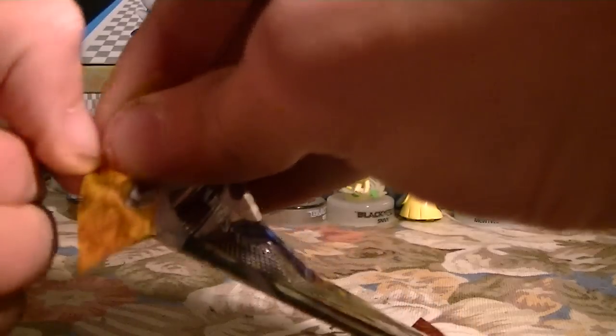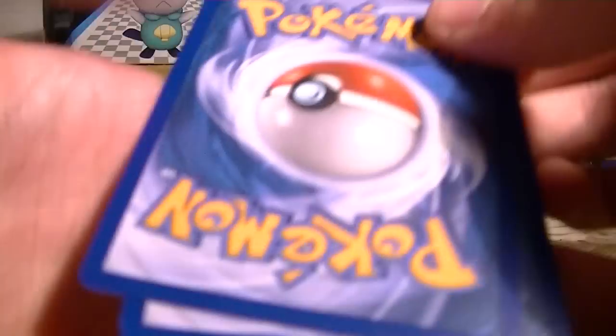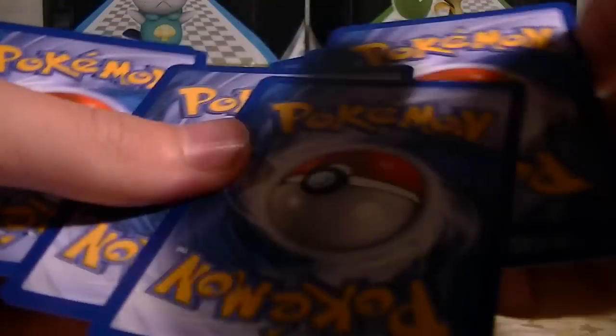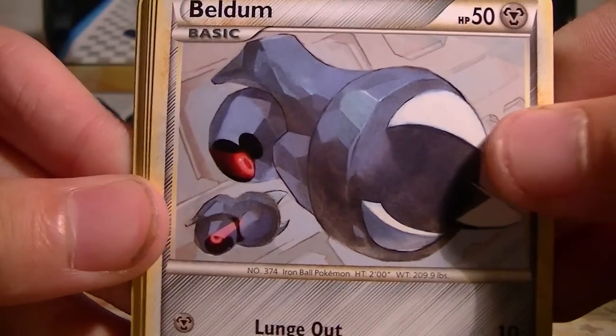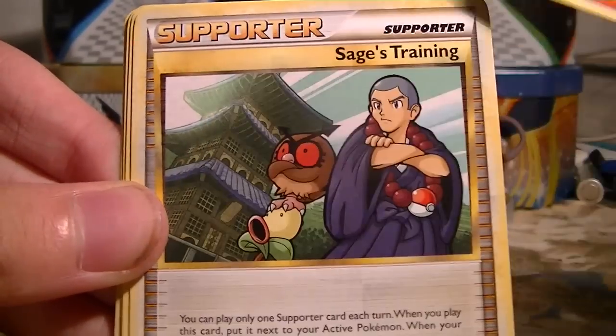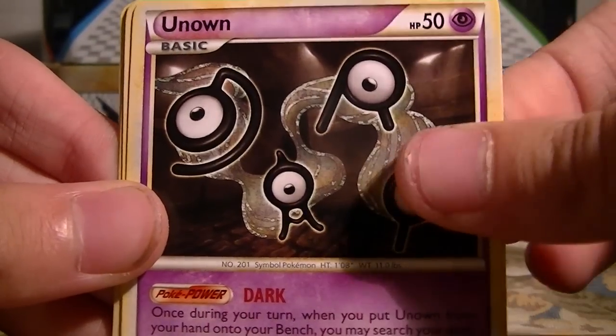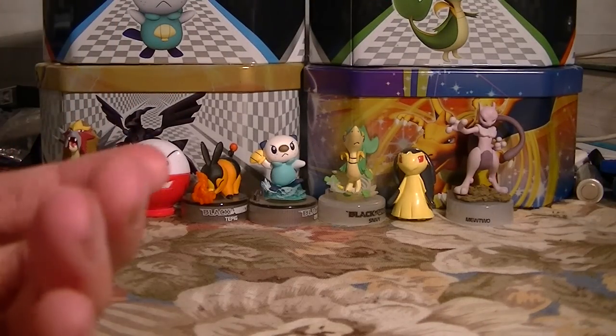Last Undaunted pack. We got a Beldum, Pineco, Stunky, Houndour, Slugma, Shade's Training, Unown, Jolteon, Haunter Reverse, and a Forretress Rare. I suppose they have Forretress as both a Holo and a Rare in this set — I did not know that.